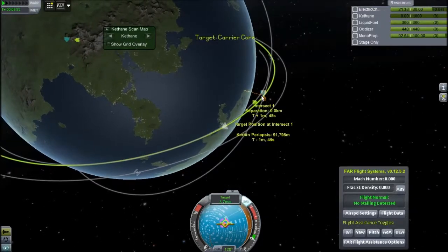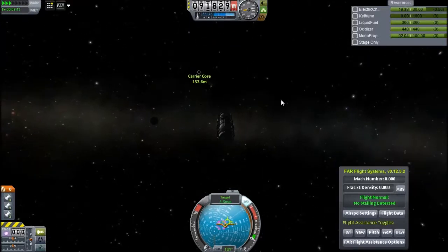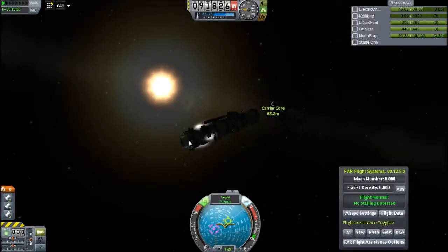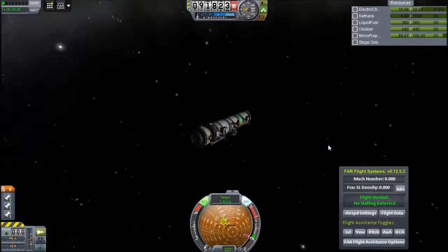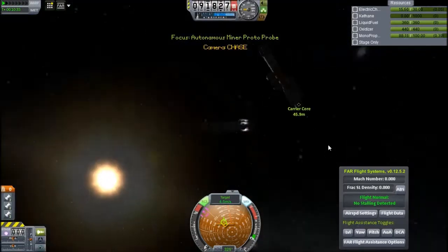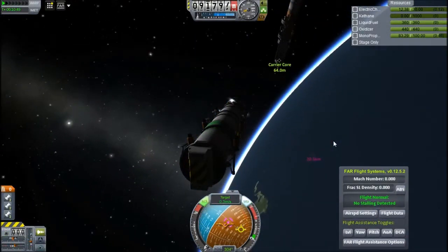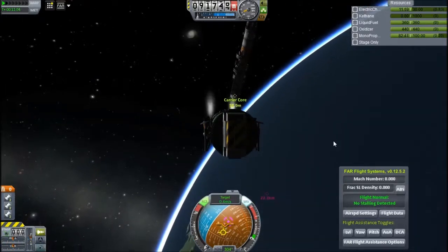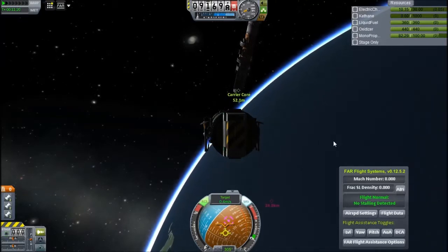It's an autonomous ketane miner that will land and stay on the surface, and other things will dock to it and take the fuel up to the station, or just refuel directly. I switched control to the docking port and completely lost where I was. This is all at four times time acceleration because this takes a little while — there were loads of problems with it.